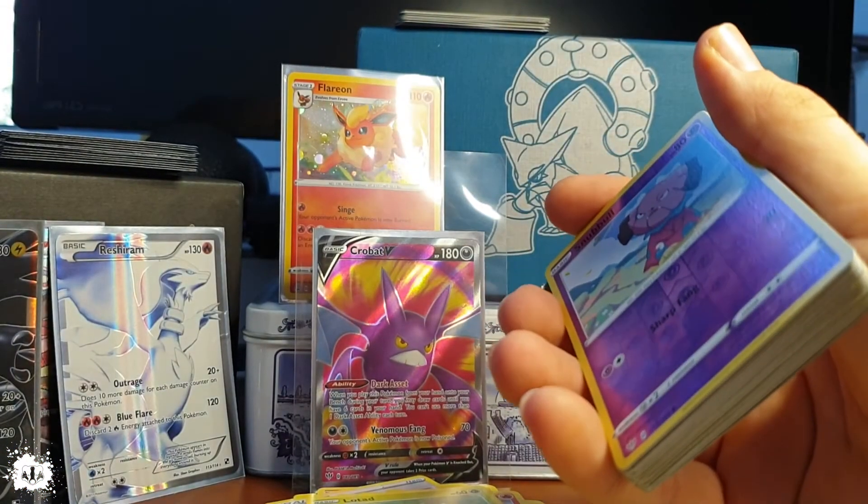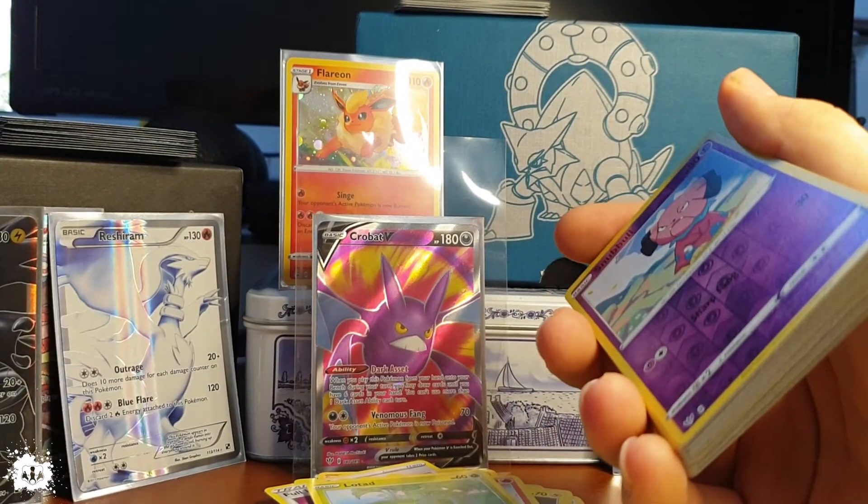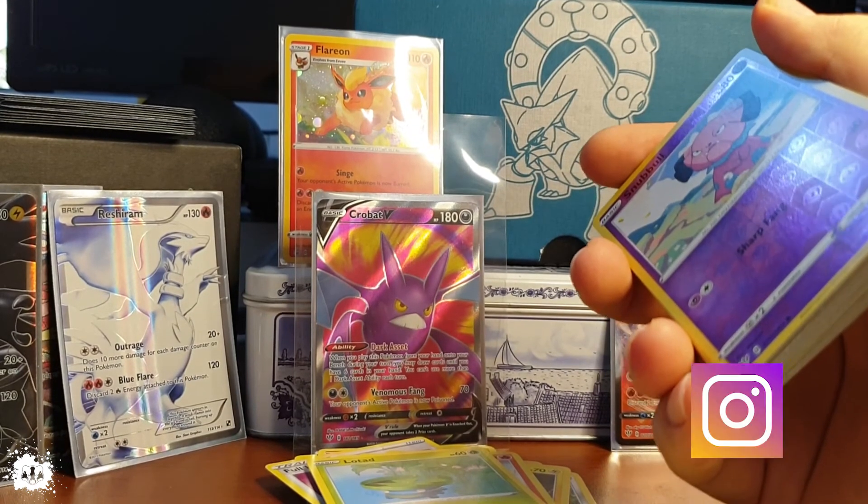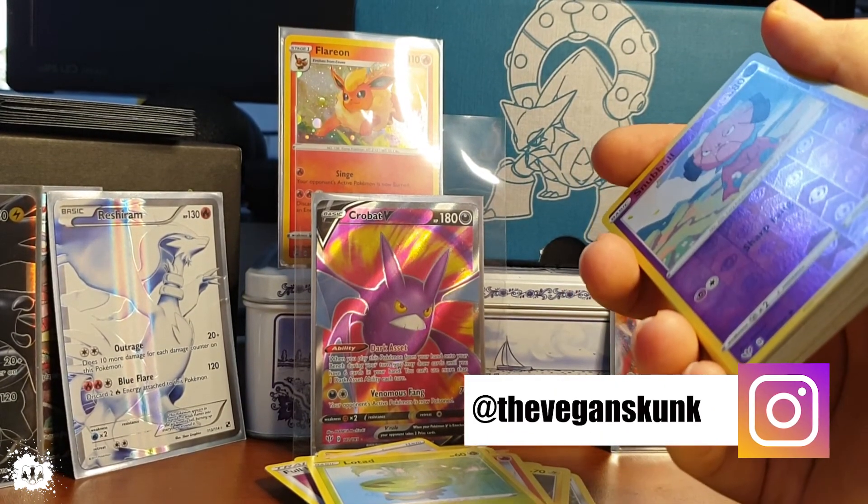Aaron reverse holo common, Staraptor rare, Spiritomb rare, Koffing reverse holo — that's it for the day! Please see you on the next one. There's a Pokémon playlist just filling up — watch this, what's this, what's this? See you soon, bye!